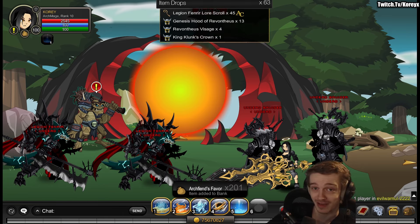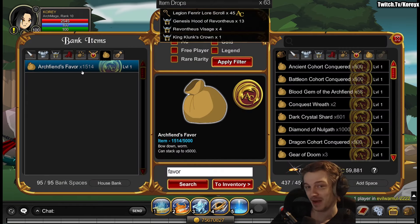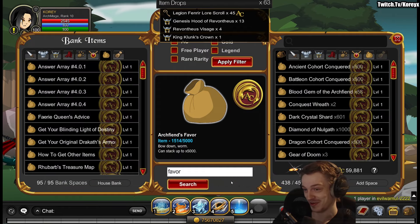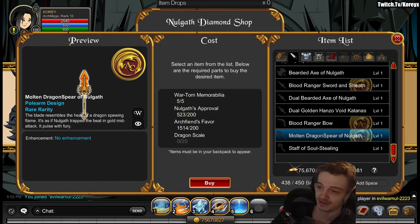Oh, they're in my bank — I probably already had some. Okay, just a reminder to check your bank! I'm sure I'll use the 200 I farmed there sometime in the future. Alright, the last part we need is Dragon Scales.